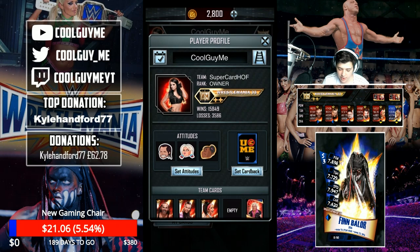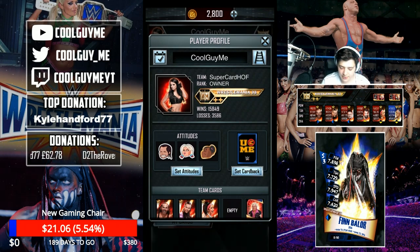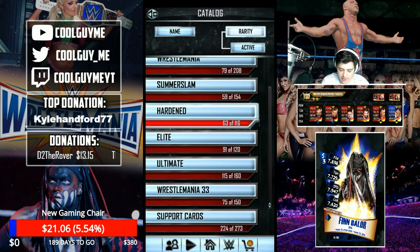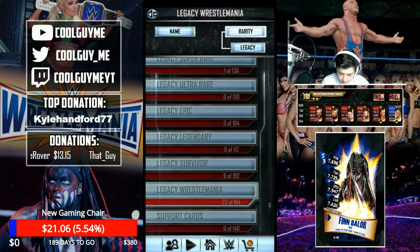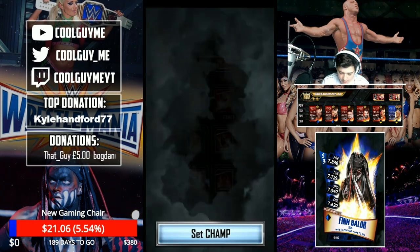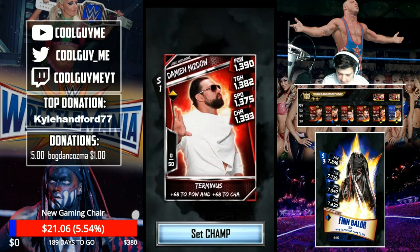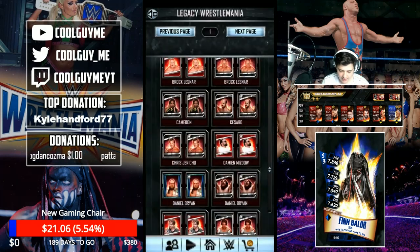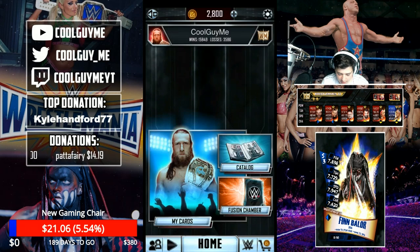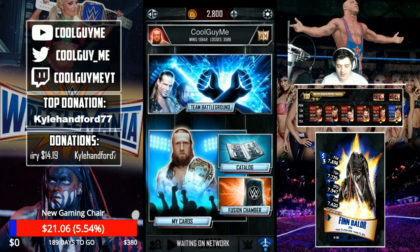Well, my champion is set to Paige right now. But let's change that — let's make that someone else. Maybe the Daniel Bryan with the Intercontinental Championship picture, because I really, really like that one. He should be really close. There he is — Daniel Bryan. I'm going to set him as my champion. I also want to get Damien Mizdow, because that is just a really sick picture and a sick card to get. And there we go — as you can see, Daniel Bryan is now my champion. So cool, with the Intercontinental Championship.